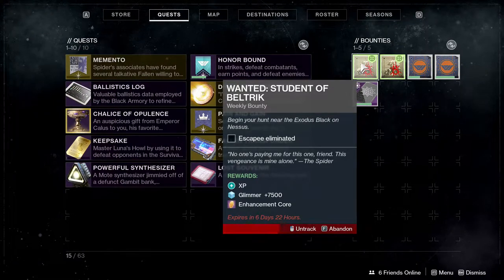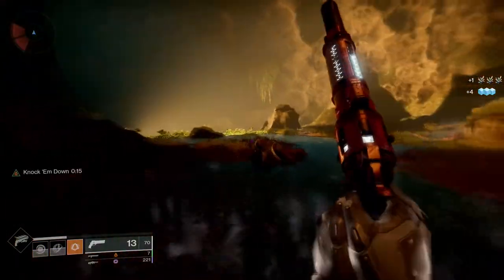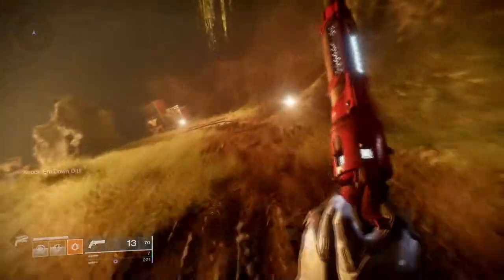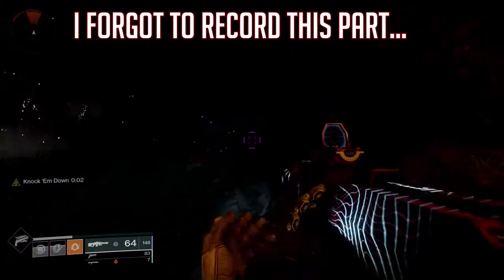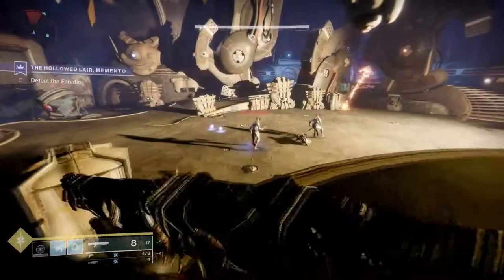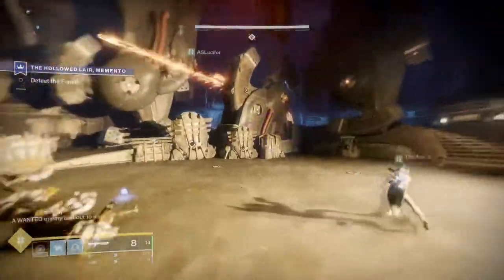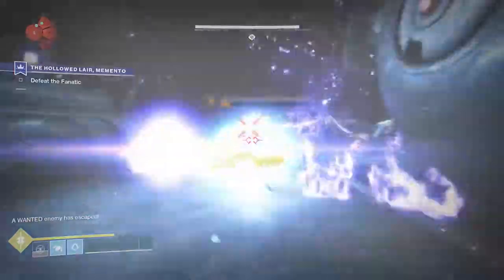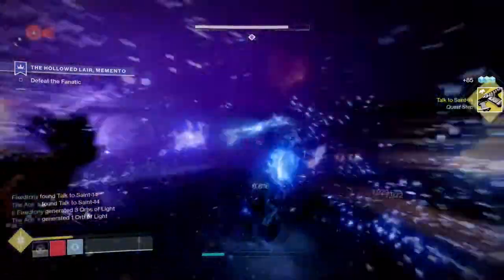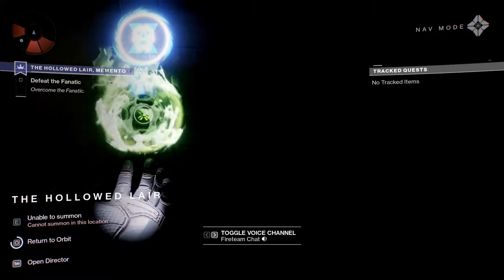The next step is to go to the Trapper's Cave grave - I'll show you where that is on screen. Find the glowing item in that lost sector and collect it. From there you're at the last part, which is the Hollowed Lair Memento strike. Essentially it's the strike but with an extra mini boss at the end. He might spawn on the left or the right of the map - just go shoot him and kill him. After that you're done.